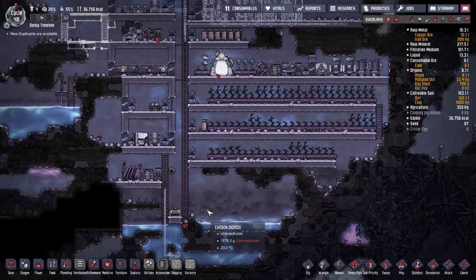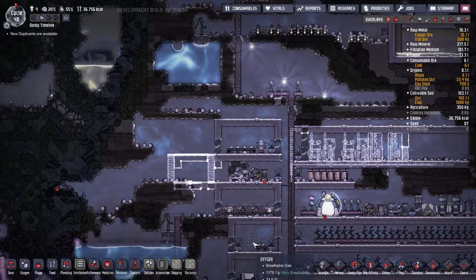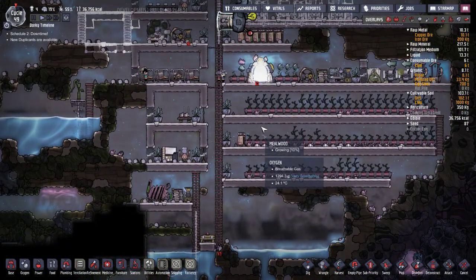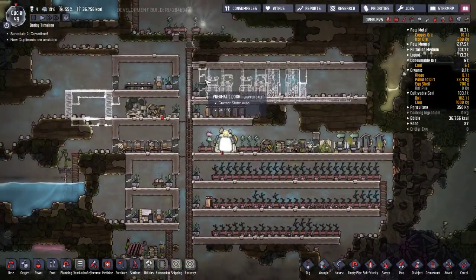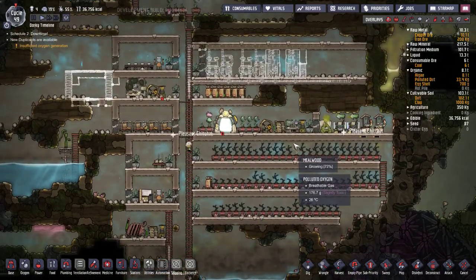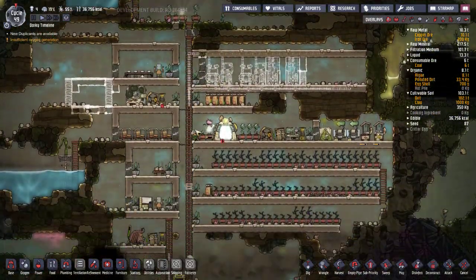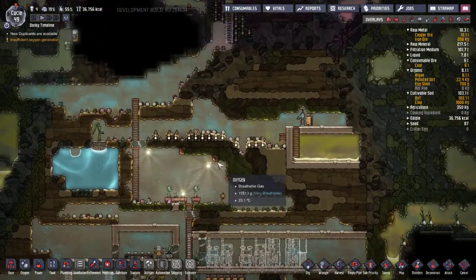We've got the coal generator going so we won't be running on the wheels as much. I'm setting up a little food room because I had some food starting to rot. I moved it down here into carbon dioxide, but the problem is people will go to the bathroom and then run down to grab food and run back up, and they'll be starving the entire time — the trip to eat is just too long.